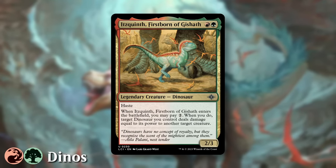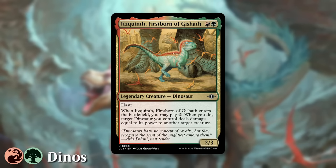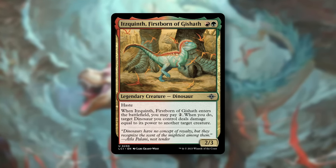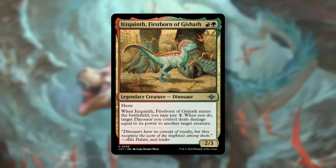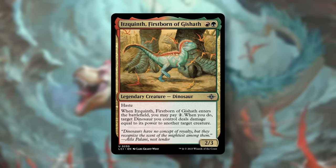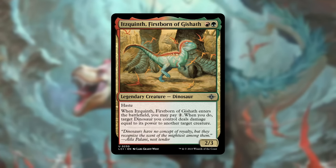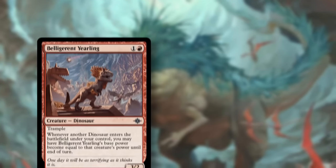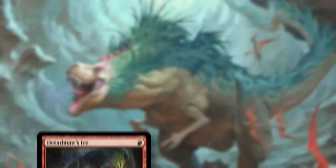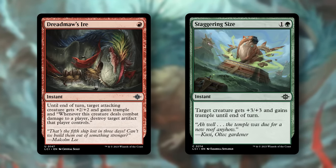Next is Red-Green Dinos, and its signpost uncommon, Quint, Firstborn of Gishath. For Red-Green, we get a 2/3 with Haste. When it enters the battlefield, you may pay 2 — when you do, target Dinosaur you control deals damage equal to its power to another target creature. A classic Dino-themed beatdown deck. Curve out with good-rate creatures like Belligerent Yearling and Colossidactyl, then punch them through with tricks like Dreadmaw's Ire and Staggering Sighs.